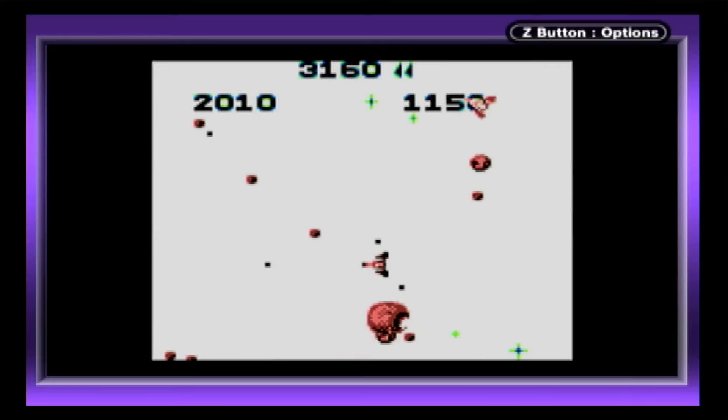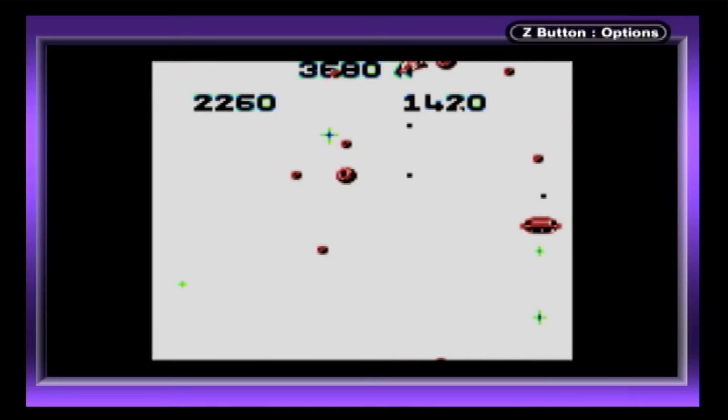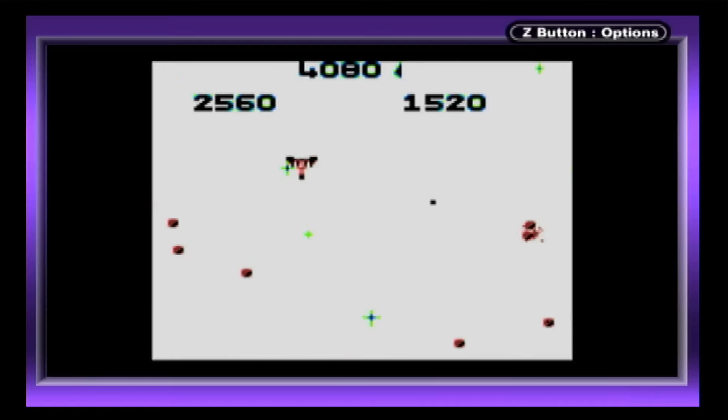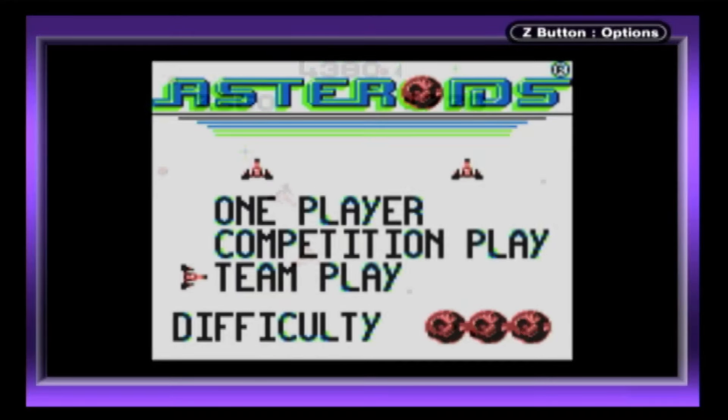Similar to the arcade original, one button shoots, one button randomly teleports your ship to a different location, and holding up activates the ship's thrusters. Blasting the asteroids causes them to break into smaller, harder to hit pieces. There are also a few difficulty settings available from the main menu.